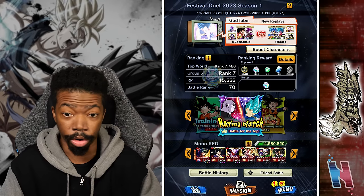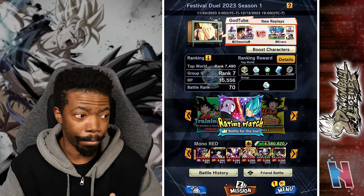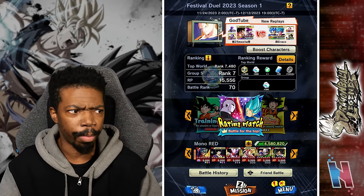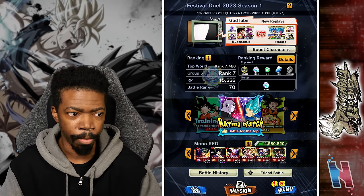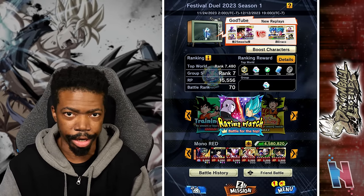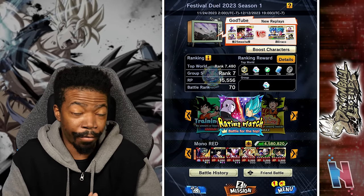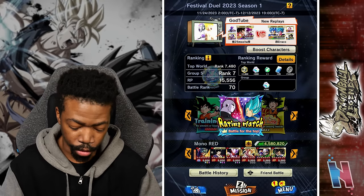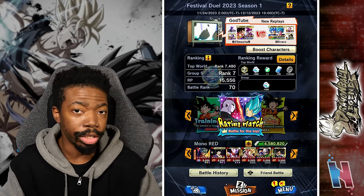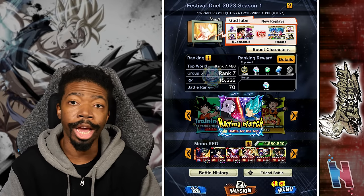We still tried our best. I really don't know how we were able to use mono red and come out with a decent amount of victories. It's ironic because every battle we had not only had a blue unit, but they were the three main blue endurance units — we fought Zamasu first, then 17, then Trunks. The fact that we managed to make something work is still beyond impressive. Let me know in the comments: if you have this Gohan, are you willing to try him out on a mono red team at least just for fun? Like, share, and subscribe — I'll see you guys in the next video.